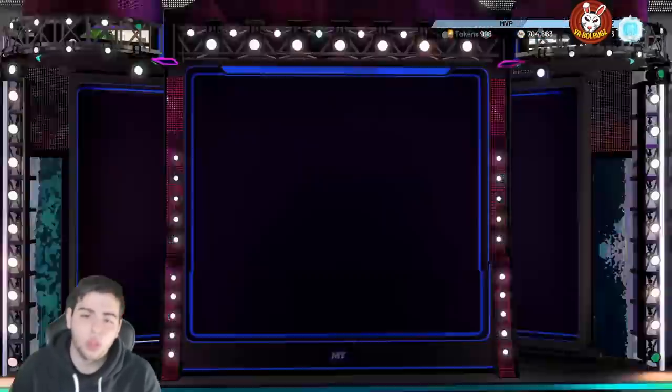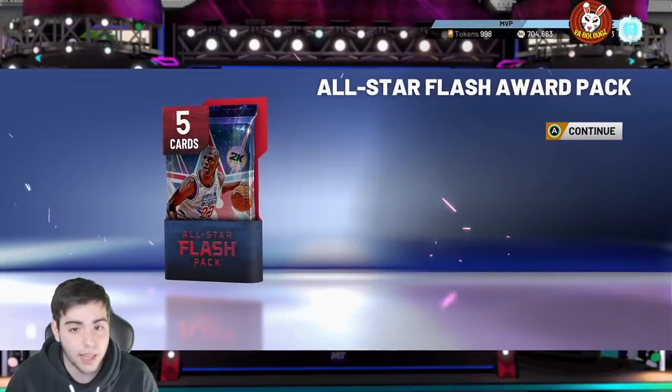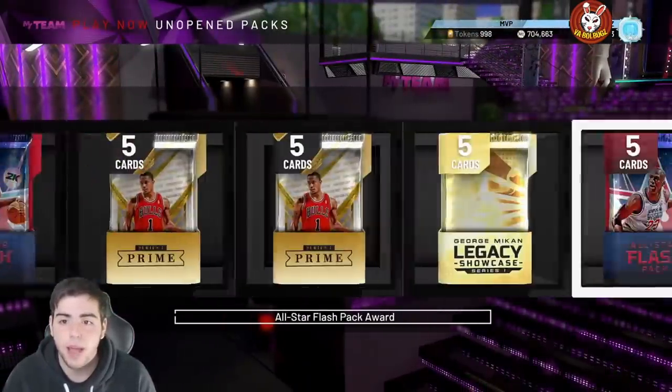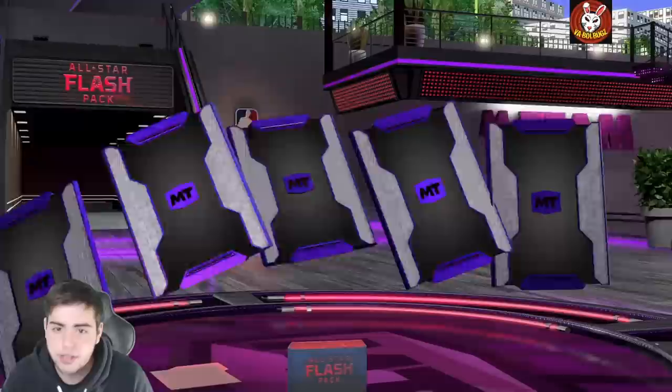If you guys are not typing in historic-dash-spotlight-dash-sim, that's another locker code that's pretty solid. I believe we have one more, but let's pop this pack real quick. Hopefully we get some fire — if I see that opal pull, we are going crazy.